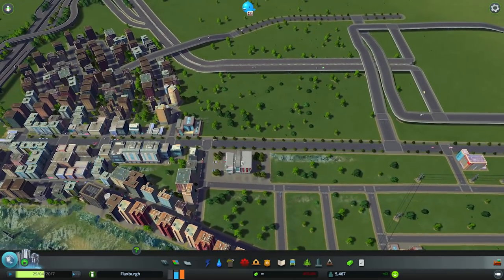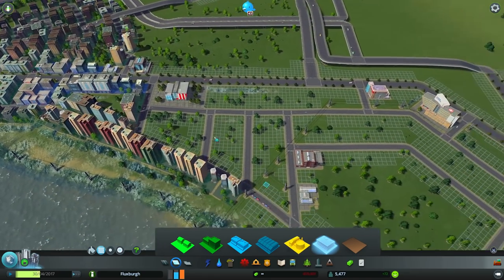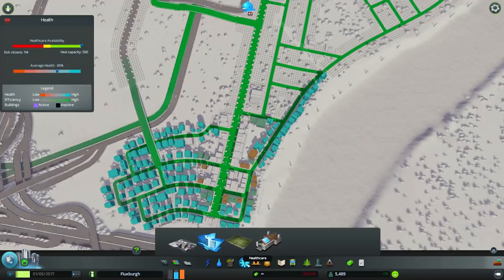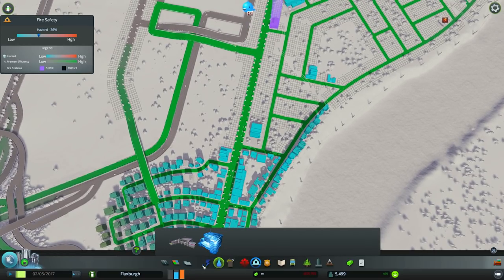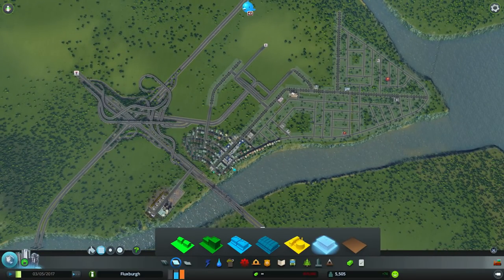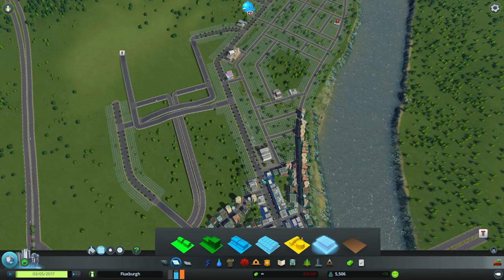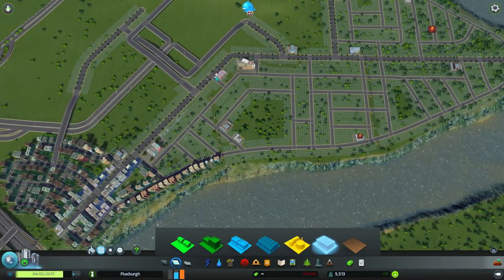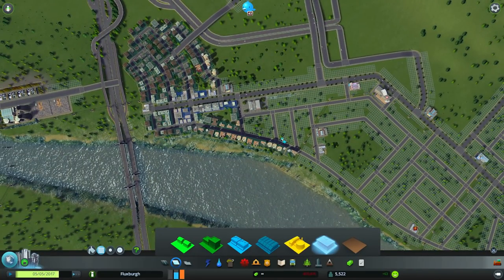Right now we do have enough highly and medium-educated citizens to start zoning office space. The cool thing about office zones — something I learned just from playing this game — is that they're immune to certain utilities. I think it's healthcare. And if you zone office space all in the same area, you don't need to put any education in that zone at all. No schools or anything. If you keep offices bunched together and residential and commercial all together, you can avoid putting certain utilities in each area, which maximizes the residential coverage with each utility you place.